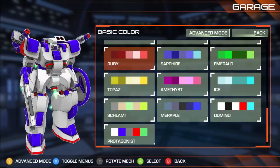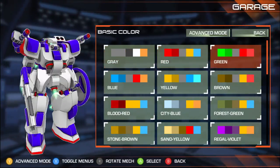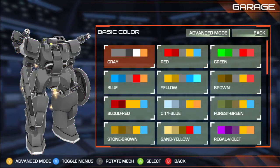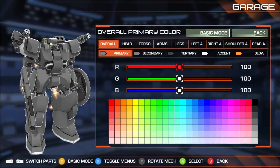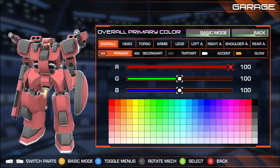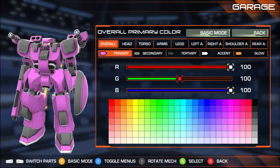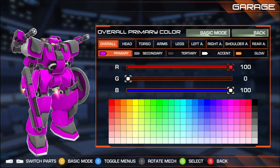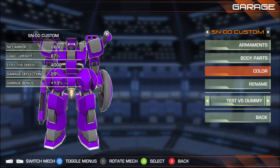You can also just make your own custom advanced mode color scheme. If you want your primary color to be more red, there you go. You want to be purple? There you go. Let's give her some of that vibrant magenta purple. Make it a little darker. So you do whatever you want, really.